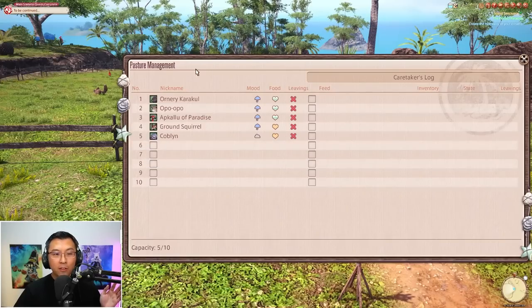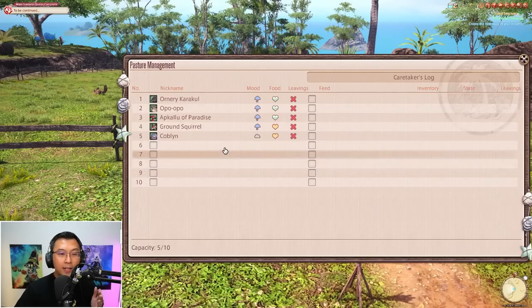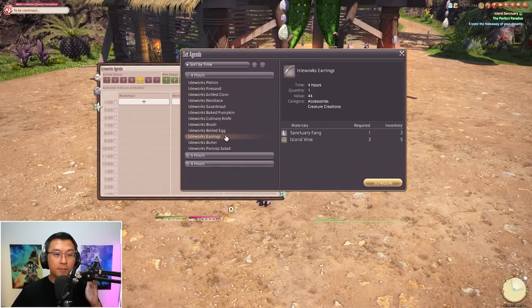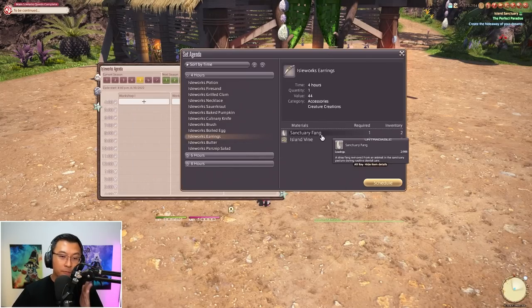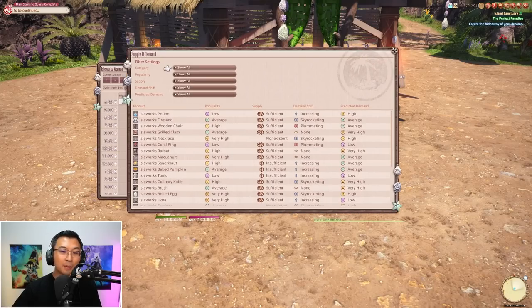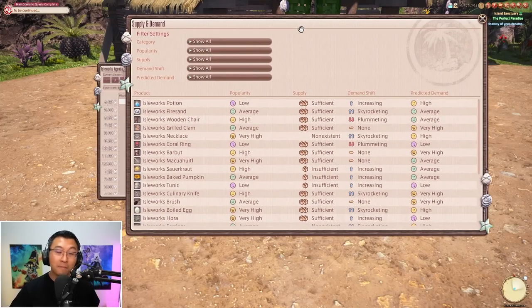As you expand your pasture and level up your island sanctuary, you'll also expand your pasture slots. At rank 2 you have 10 slots, and if you max out at level 10 you can have up to 15 creatures — essentially building a supply chain of materials. To drive home the point: in the workshop's raw materials tab, things like fang are actually required to craft items like earrings. I won't go into complex demand and supply chain analysis here — I'll cover that in my advanced workshop guide — but this illustrates the importance of pasture management.